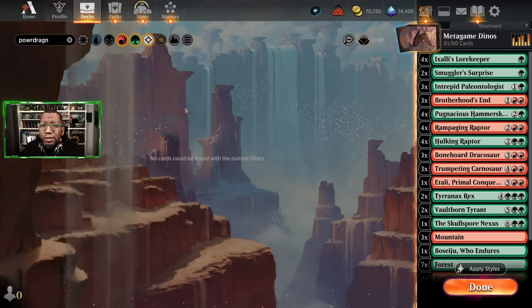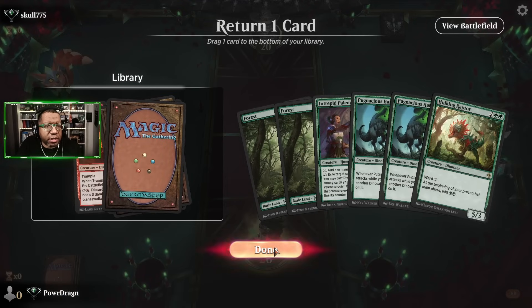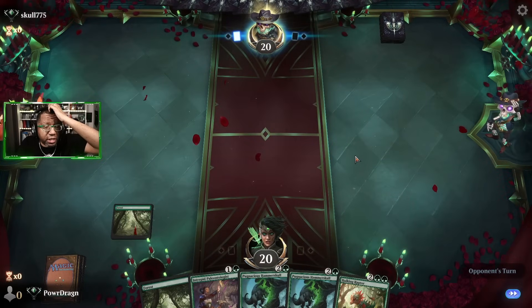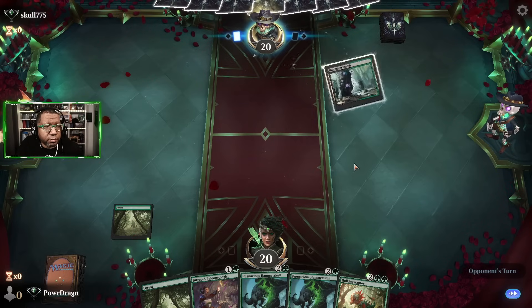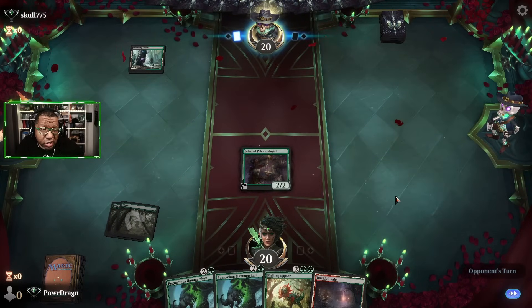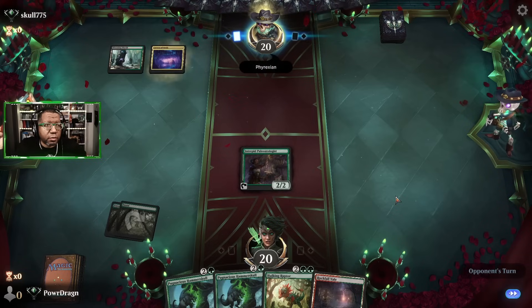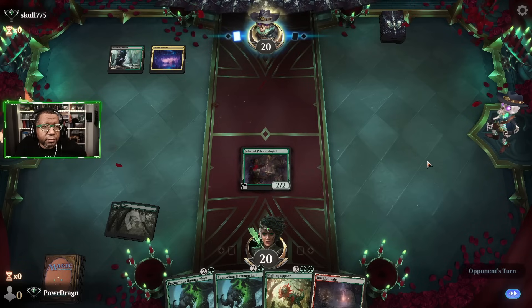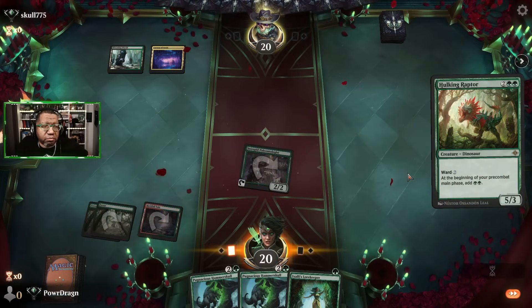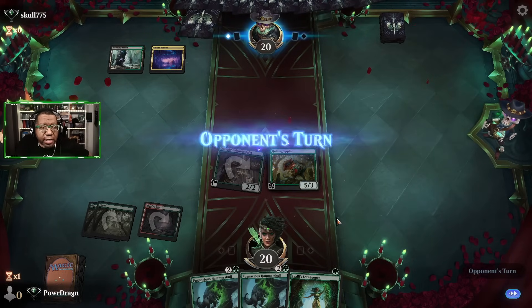All right, let's go see if all these teeth we put into the deck actually bite through the competition. We're gonna mulligan that — it's only marginally better. We'll keep this, get rid of this guy, hope to draw a third land, and really hope to draw a fourth land. We did find a third land and they don't have a cut down, so that's good — small victories. No bats, no go for the throat. I guess we'll go for this in case we find something off the top.